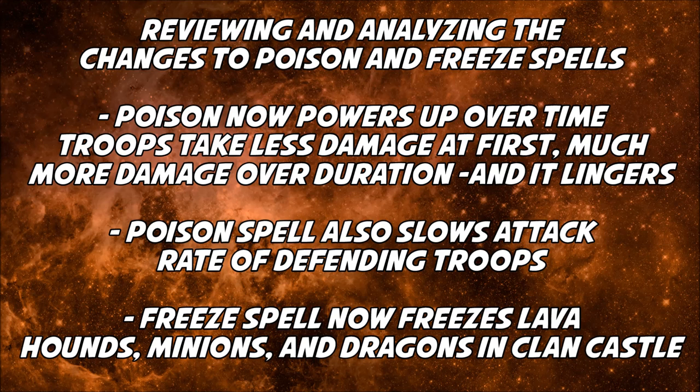There were changes to the poison and freeze spells. Poison now powers up over time — troops take less damage at first and then much more damage over the duration, kind of like an Inferno Tower. The poison spell also slows the attack rate of defending troops.